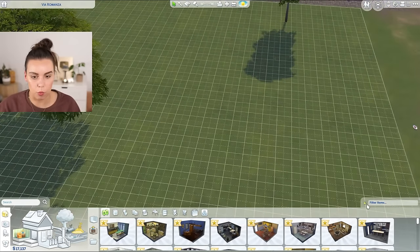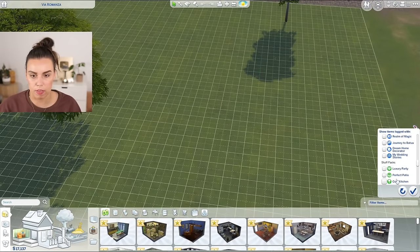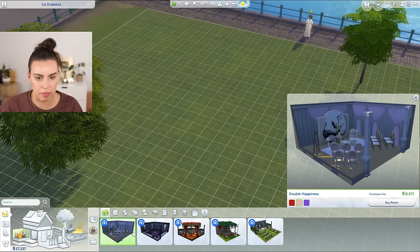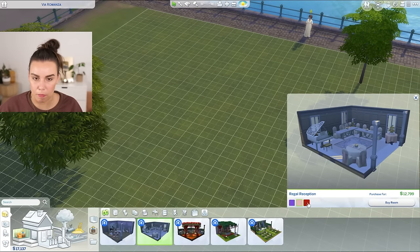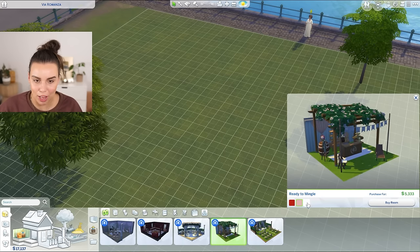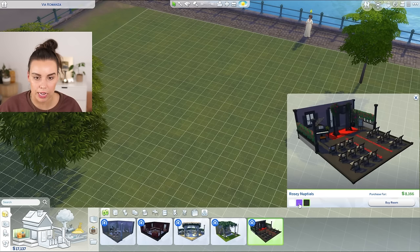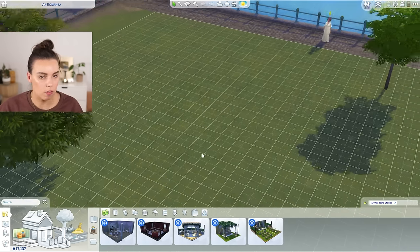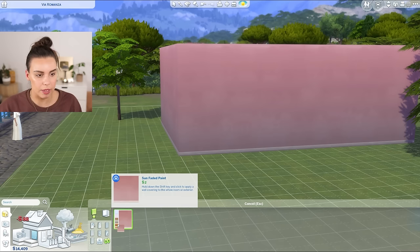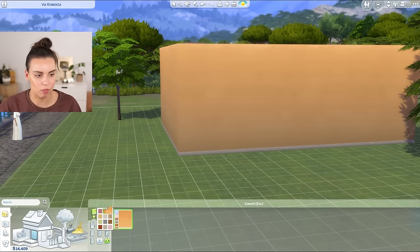Let's go into build and buy mode. We already have a few new pre-built rooms — there's like an indoor wedding altar, a nice regal reception, and an enchanting mandap. Ready to Mingle — I love this outdoor bar area. And then there's some rosy nuptials which is very nice. In terms of build and buy, it's really a Mediterranean theme. I love this sun-faded paint — it's really quite beautiful — and I'm sure a lot of you from Mediterranean areas will really love using these colors.